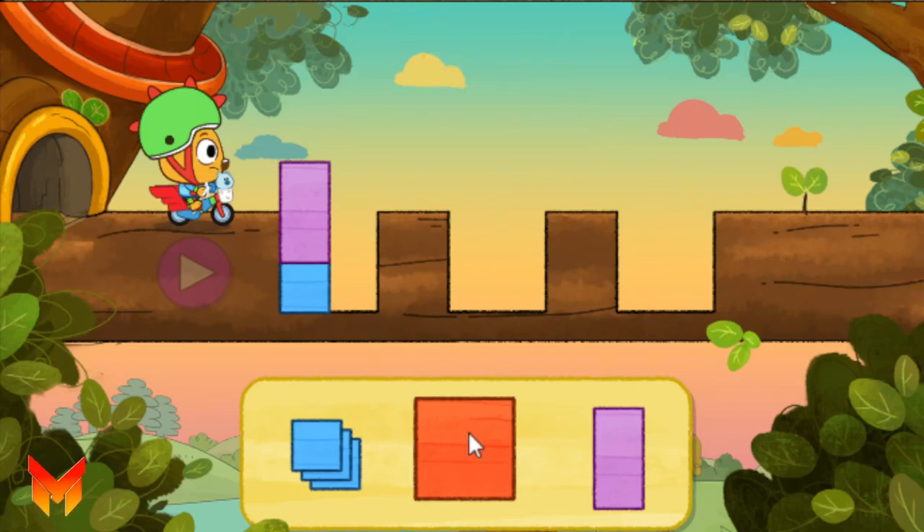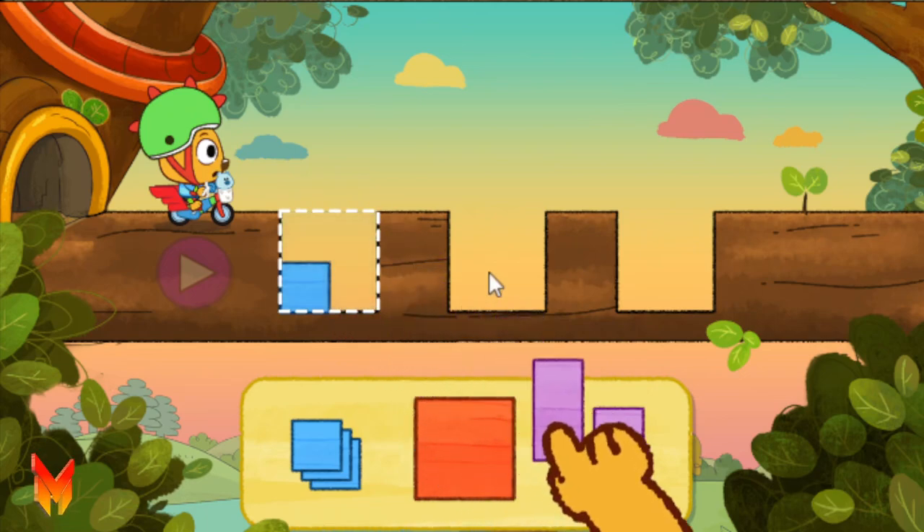Wow! This is a big problem! We have three holes to fill. Remember, let's take it one hole at a time. You can take out shapes you don't need.